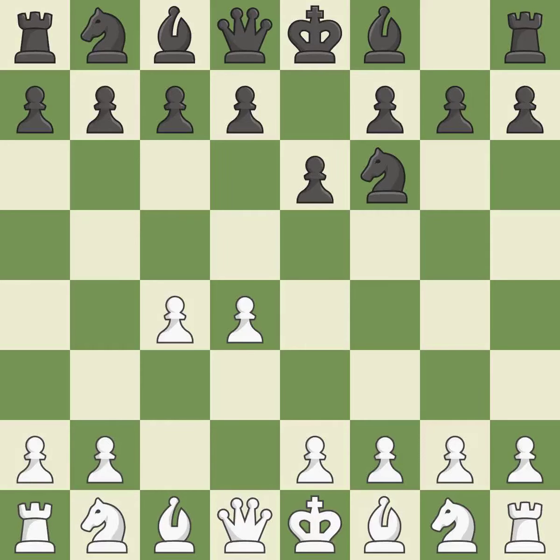The move E6 creates a line for the dark-squared bishop, sets up a rapid castle, and prepares to push a pawn to D5 and recover the piece if it is taken. NF3 develops toward the center, putting pressure on the E5 square and adding another defender to the D4 pawn. D5 takes space in the center, attacks the C4 pawn, and helps control the C4-E4 square.